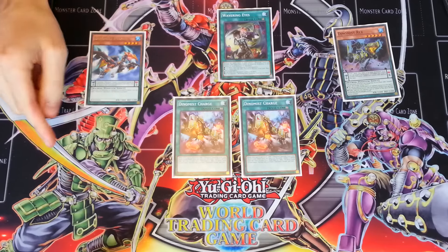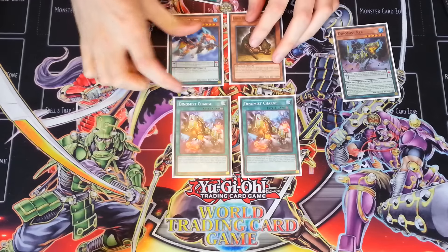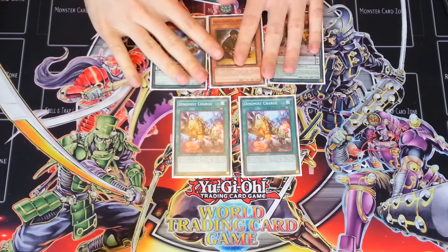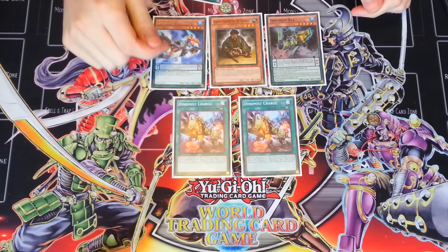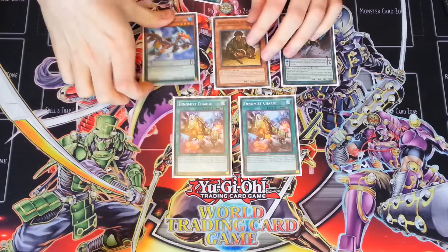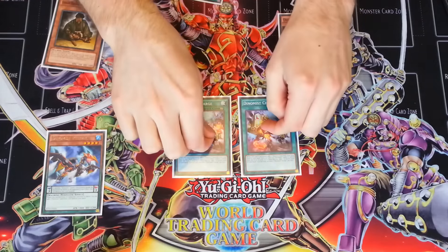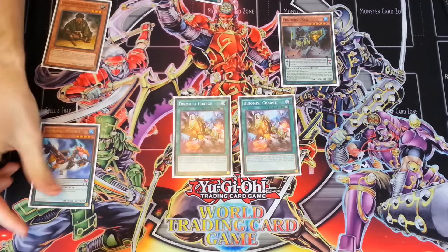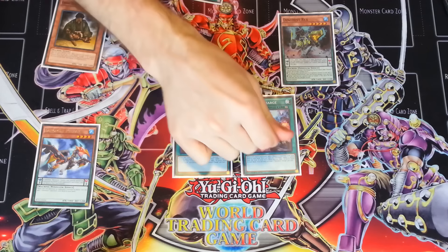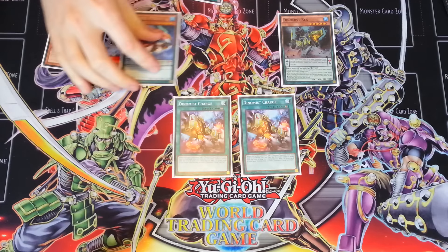With synchro plays, you have to make sure that whatever card you're synchroing with - say both scales are on the board - whatever card you're going to be synchroing with, that monster will go back to your hand first. So if you want the Terran back to your hand next turn, it's better to synchro with him because this is going to activate both charges, and then Terran is going to go back to your hand. The other one won't be able to activate again this turn because they both did activate - the second one just can't grab it because the first one grabbed it before the second one could.